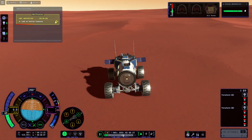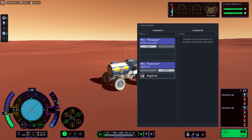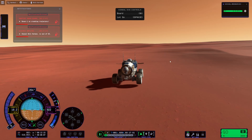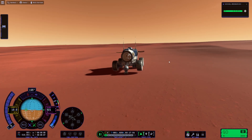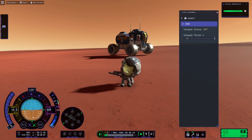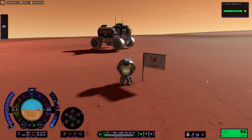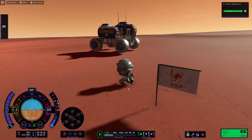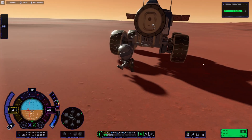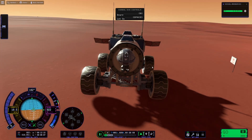We're going to warp to the day to get some better lighting. Bill is going to hop out to plant the flag as always. Make sure the rover isn't rolling — that looks good. Do a quick photo op here with Bill, and he will hop in the rover to do some joy riding. That's all I have today. I will leave you off with a montage of the rover, and as always, thanks for watching.